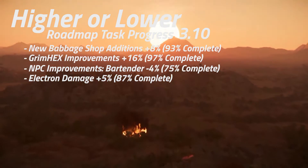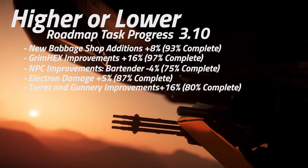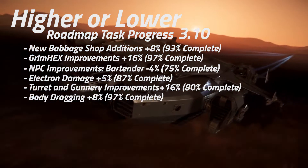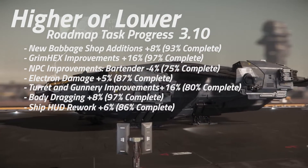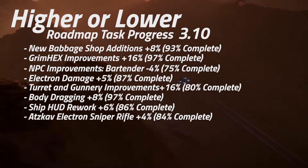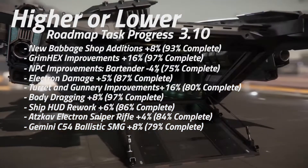Electron damage has dropped 5% to 87% complete. Turret and gunnery improvements have gone up 16% to 80% complete. Ship HUD rework has gone up 6% to 86% complete. The Lightning Bolt Co Atscav electron sniper rifle has gone up 4% to 84% complete.